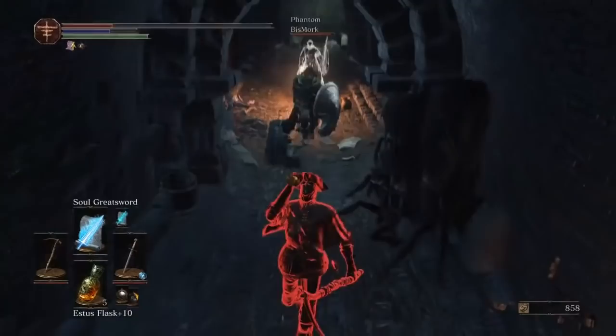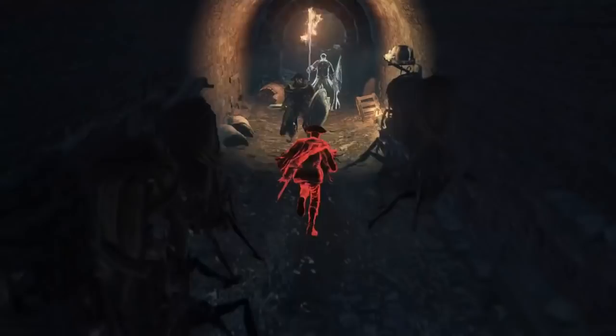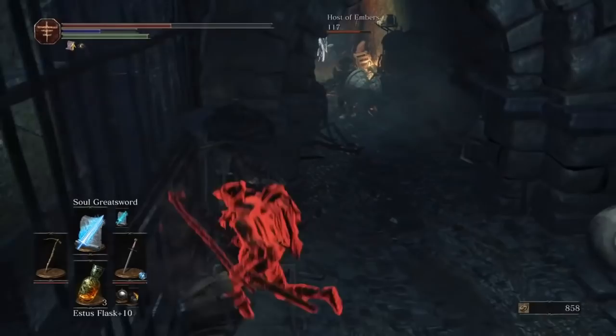We had to go into New Game Plus 2, which means killing all the bosses three times, to get the sage ring plus 2. Sage ring plus 2 makes this build work — it makes the hazel pick true combo into Soul Greatsword and Old Moonlight.